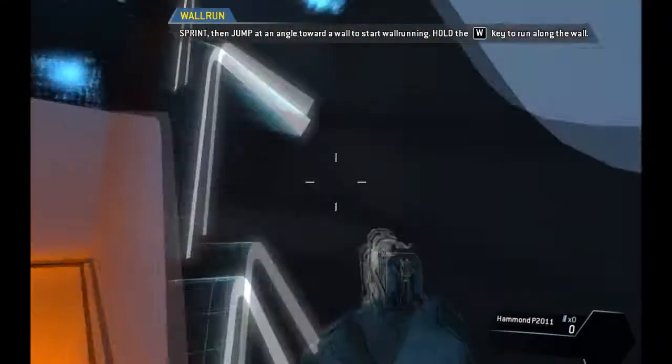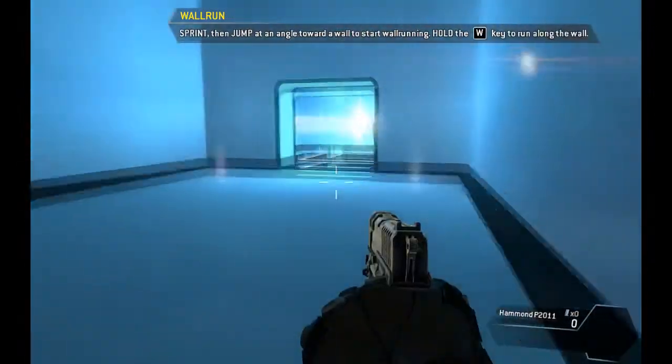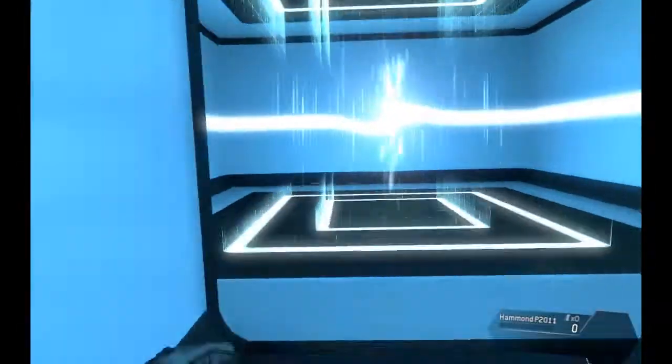Wall run, then jump off the wall towards the ledge. This will give you enough height to mantle onto the ledge.